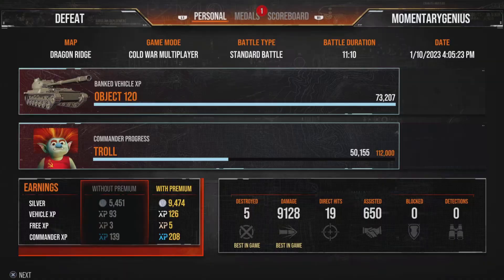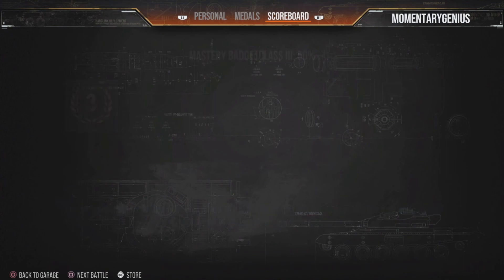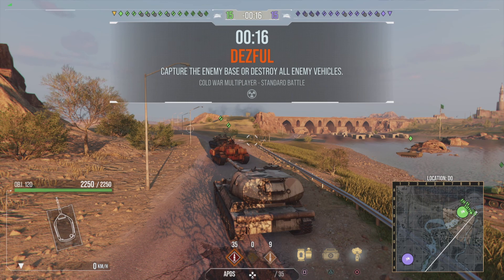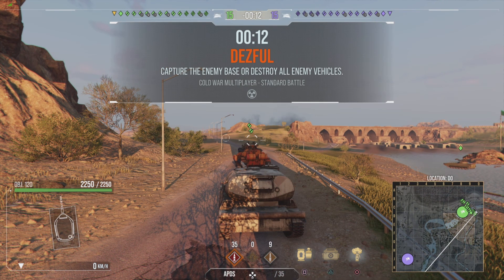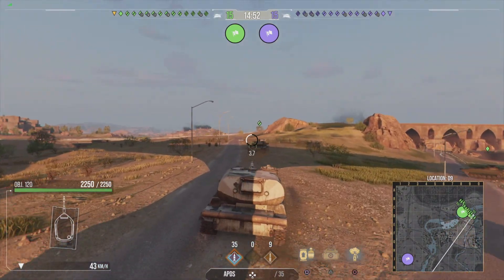That was a good match - almost 10,000 damage and five destroyed - but if we weren't on Dragon Ridge I think we could have won. Dragon Ridge is a real tough map. It was a bot-heavy match but no real bot farming since we lost. Now in Dustfall - this is a map that can work in my favor. There are open areas but plenty of cover. It just depends on team movement. Normally I'd make a straight beeline for the center town, but with such a big tank, brawling in cities is not a smart move.